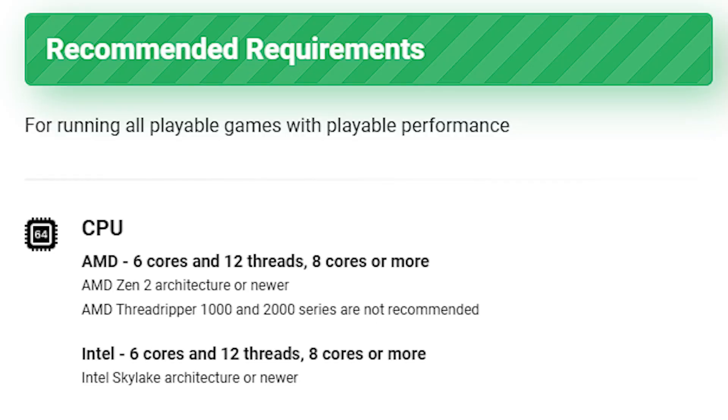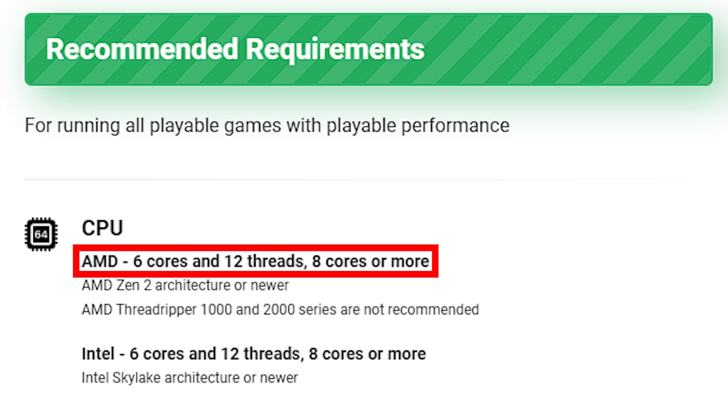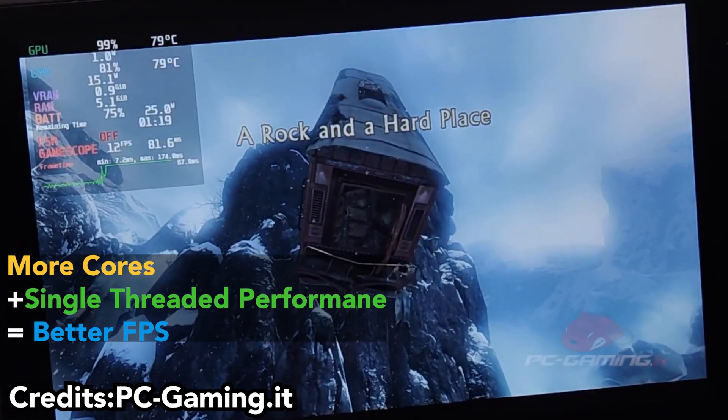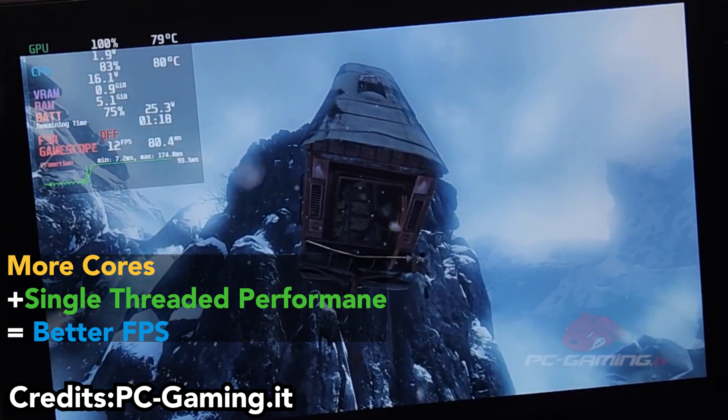Although on RPCS3.net, the recommended requirements for the CPU is at least 6 cores. Simply put, the more cores your CPU has, the better the performance, and also the more single-threaded performance it has, the better the results.